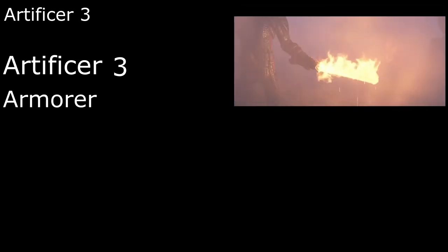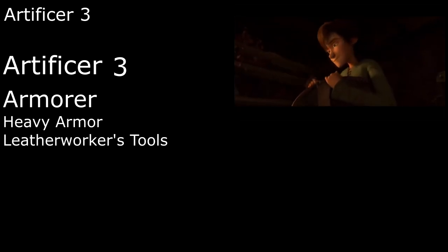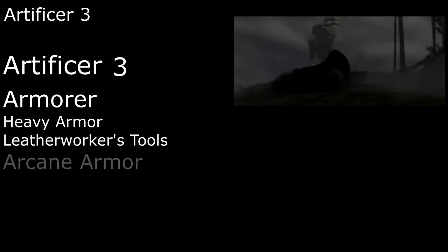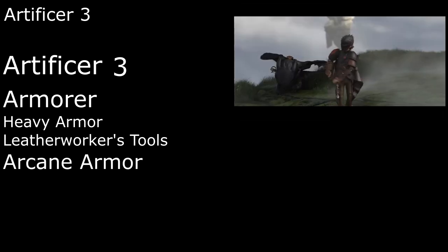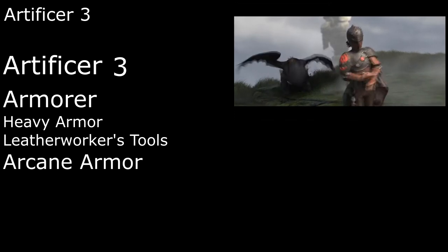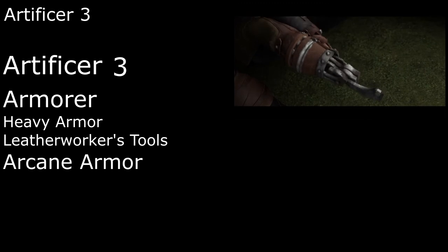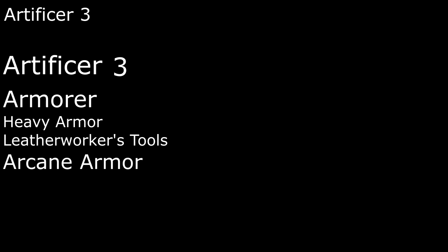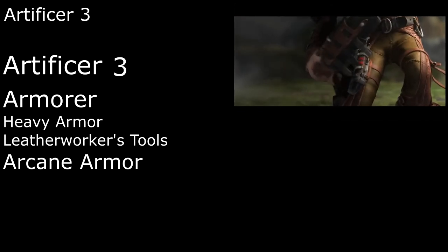At third level we can pick out the right tool for the job, manifesting a set of Artisan's Tools from Gobber's shop with an hour-long ritual. We'll build our special dragon armor as an Armorer. Armorers get proficiency with heavy armor and Smith's Tools — since we already have Smith's Tools, we'll take Leatherworker's Tools instead. Our dragon armor is extra special because it doesn't have a Strength requirement, it can't be removed against our will, we can use it as a spellcasting focus, and it expands to cover our entire body, even replacing lost limbs, so we can have our own prosthetic to match Toothless's.